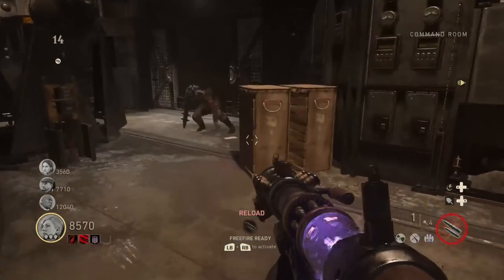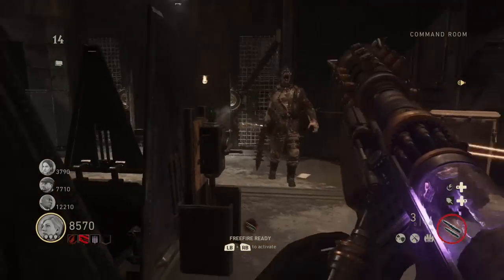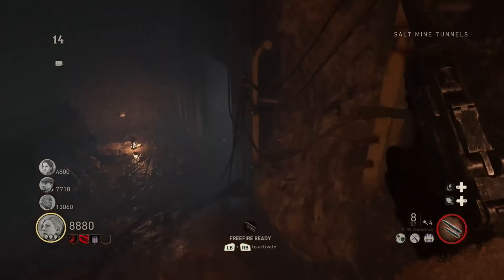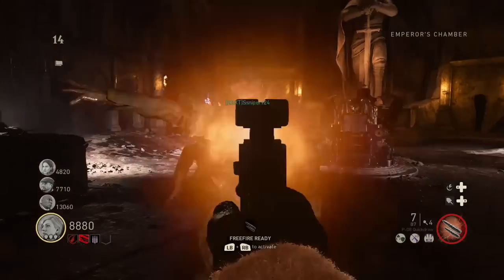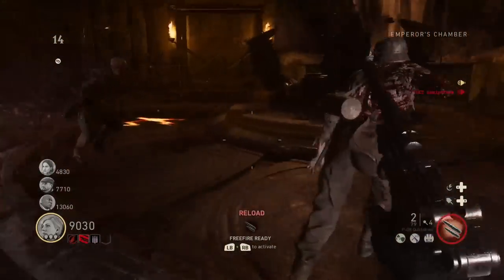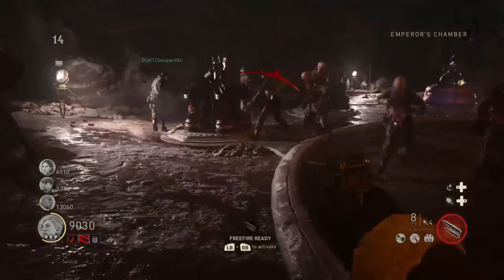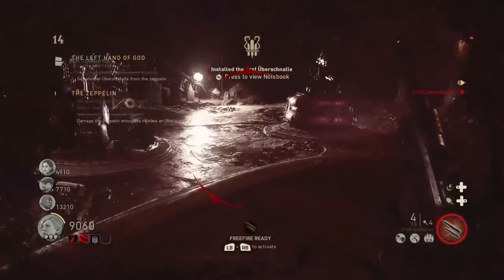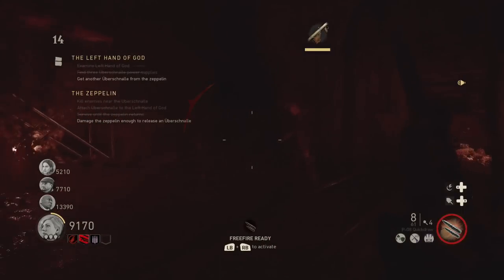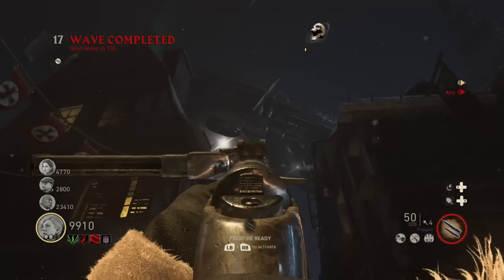The player carrying the device can drop it, defend themselves, and pick it back up — so if you're doing it solo, just realize you can do that. Once they reach the bottom of the salt mine, they take the device over to the left hand of God, which happens to be on the right side of the room, and activate it by holding X. You have to do this a total of three times.